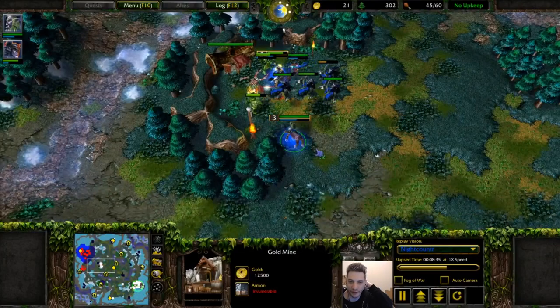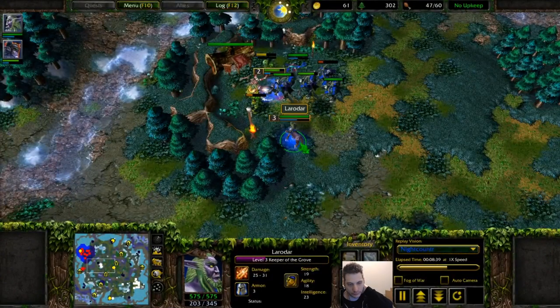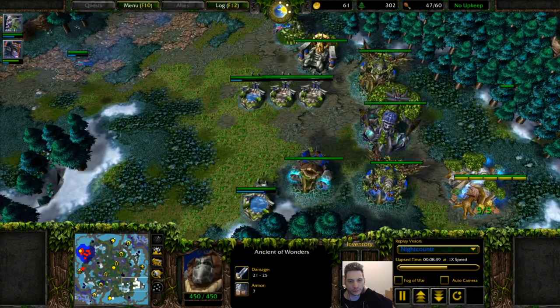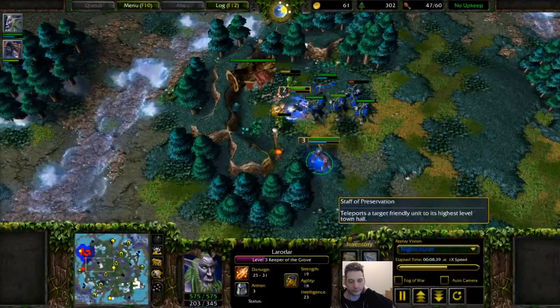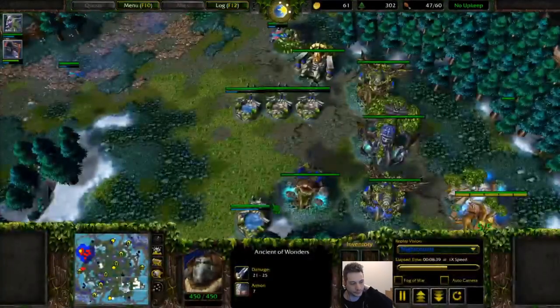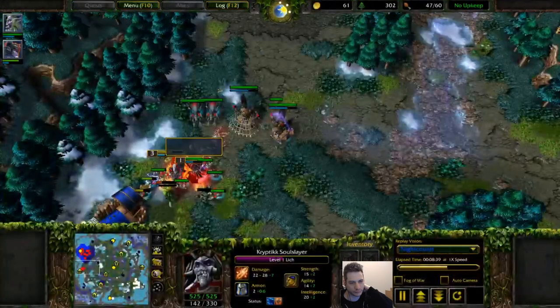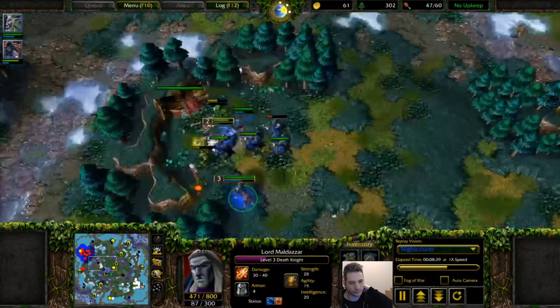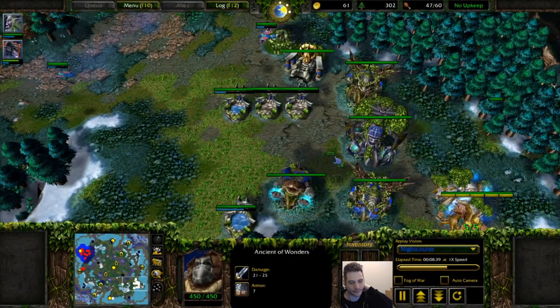And when do you want to buy Staff of Preservation? It's not necessary to have it in middle game. Usually I buy it in late game, before Undead rush. Like it's not necessary to buy it fast, but of course if your Keeper somehow needs to escape from Coil Nova — you made a not good scout and he can catch you — and you miss Coil Nova back to your main base, so you can just buy it, but it's not necessary.